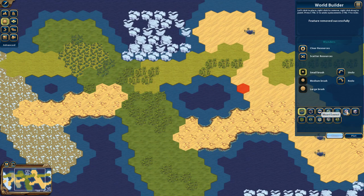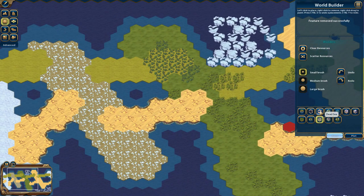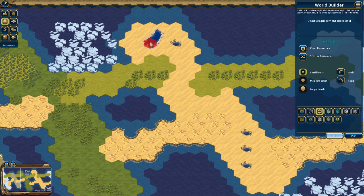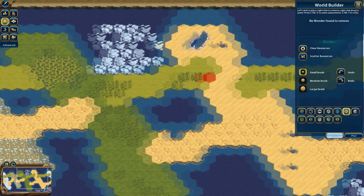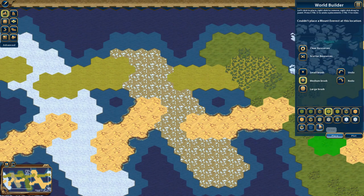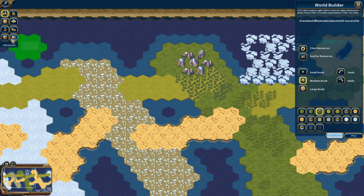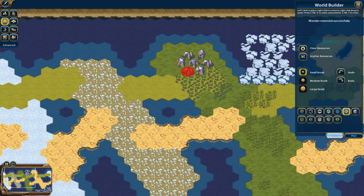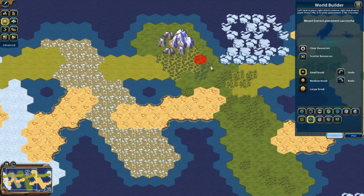Wonders are the next thing. When you hover over tiles it will tell you if that's an acceptable spot. For example, the Dead Sea can go in the desert. But something like Mount Everest can't just go anywhere — I need to go back to terrain, put some mountains down, then go back to Wonders and select Mount Everest. You'll also see a notification in the top right confirming 'Mount Everest placement successful.' Right-clicking removes a placed wonder.